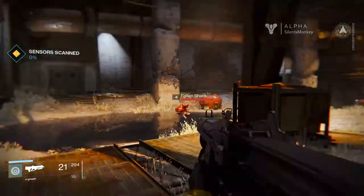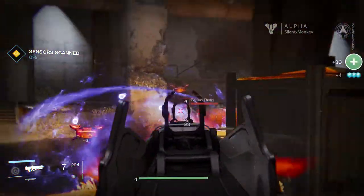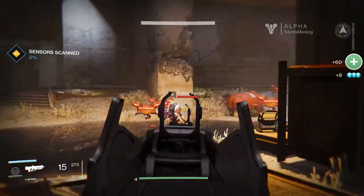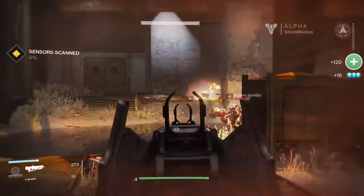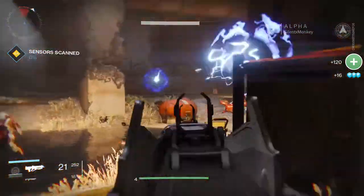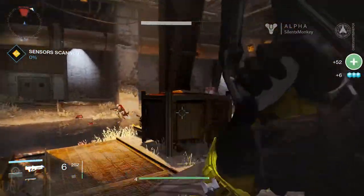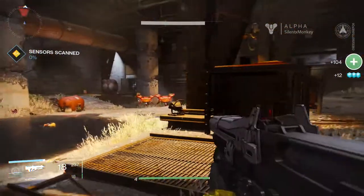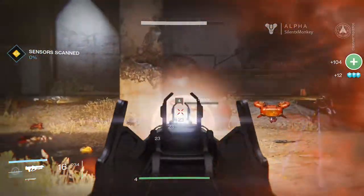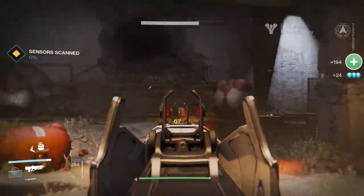Alright, there's some enemies here. Start off with a grenade. Base fire's not bad in this gun - it's pretty accurate. Can we shoot that and blow that up? No. Got a small few left - a fallen shank and a fallen dreg, so these are the fallen. There's different types of enemies.